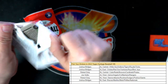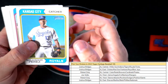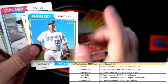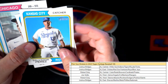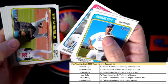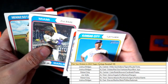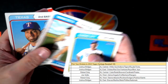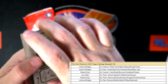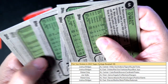Two packs left, man. Let's see if we can pop one in here. Some of the short prints we're looking for: if the name is up here, or if there's a nickname down here instead of the regular name - those are two types of variations. They're easy to spot. And there's a black and white variation, throwback uniforms variation, and error card variations.